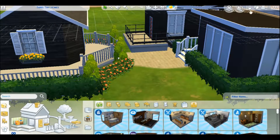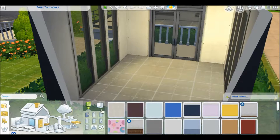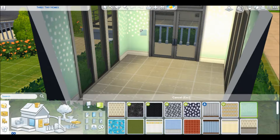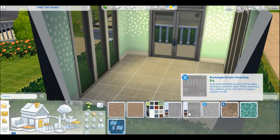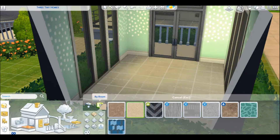Hello everyone, it's me Princess Savannah Sims, and I am here with part two of house swap with Alto Sims, aka L, aka Alto Sims. She did the outside of the three houses, and now I'm going to decorate it.